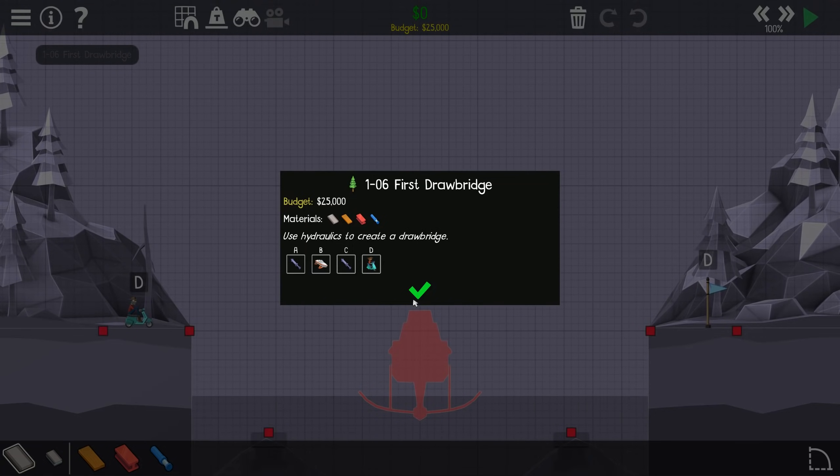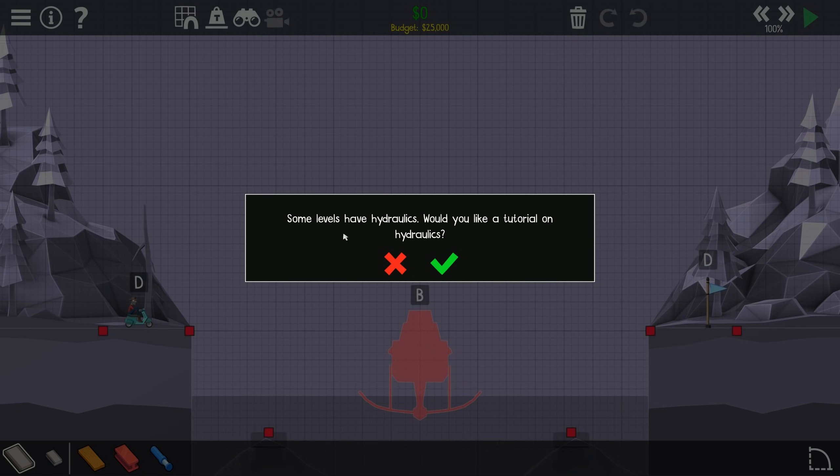Now we're getting into the more complicated ones. We've got a drawbridge here with the old hydraulics. If I remember from the first game, this kind of layout means your hydraulics do something first, then the boat or hydrofoil comes in, then your hydraulics do something else, and then the guy on the moped tries to make it across. It's called a drawbridge, so I'm guessing that's where they want you to go with it.